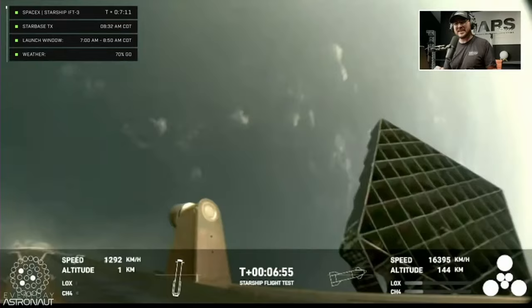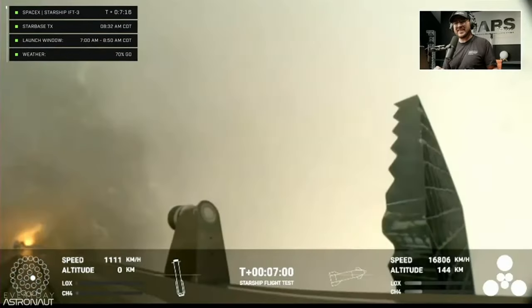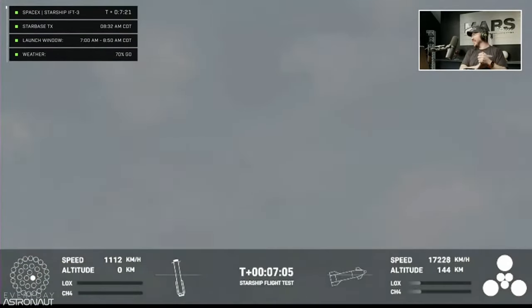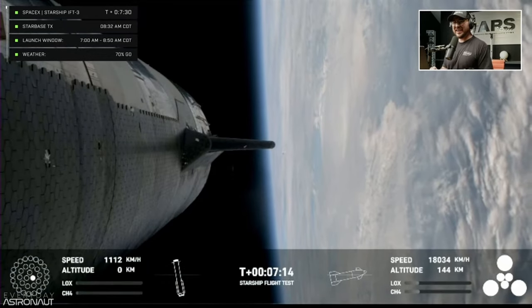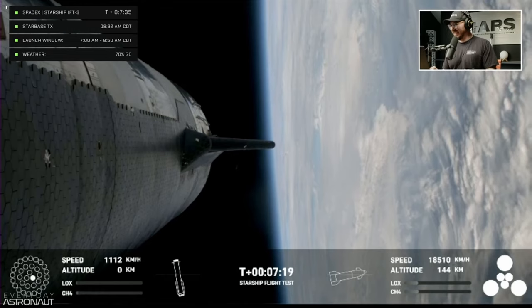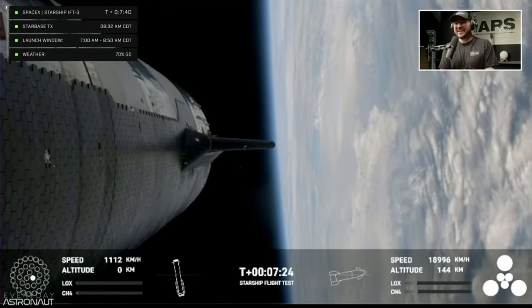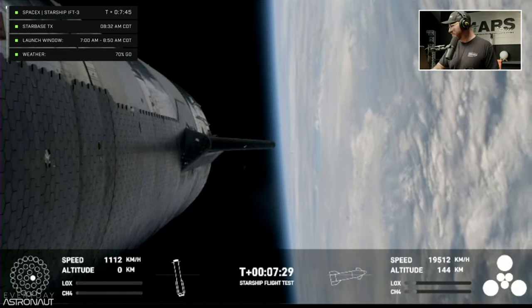It's getting wobbly — a few engines trying... it doesn't look like that was a successful landing. We may have lost acquisition of signal. This was a test objective today, still something we're attempting to learn. To make it that far and demonstrate controlled re-entry up to that point is pretty good. Ship is continuing to look nominal with its ascent burn, this burn lasting about six minutes total.